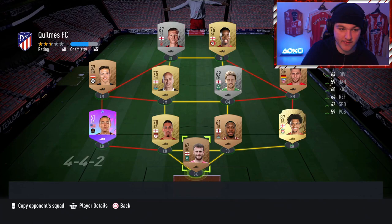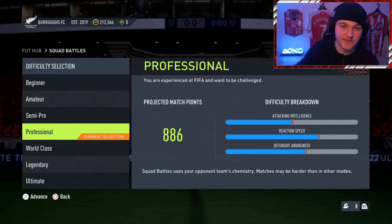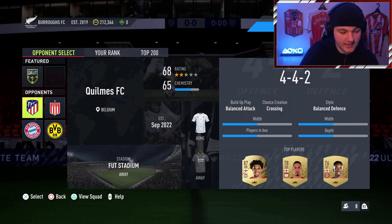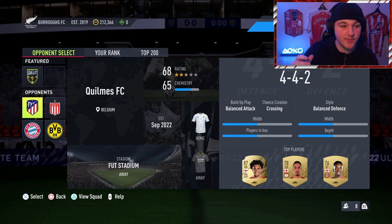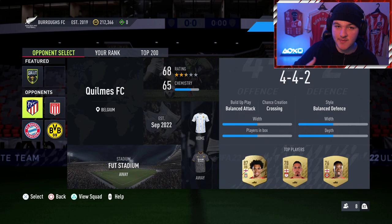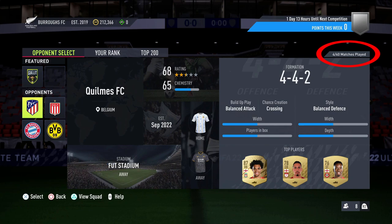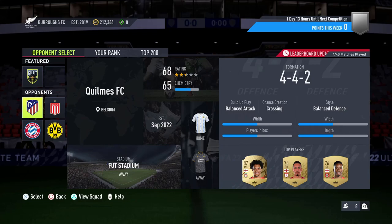A 68-rated team with 65 chemistry is absolutely perfect — you'll batter them on Professional. Games are six minutes a half, so 12 minutes plus a couple of minutes for pauses, roughly 15 minutes per game. It takes about 10 minutes for the refresh option to return, which fits perfectly — by the time you finish a game you can refresh again. Constantly play the worst team in the Squad Battles selection, refresh, and keep playing the bad team. If you go over the 40-match limit, it won't count toward your Squad Battles rank but it will still count toward your objectives.